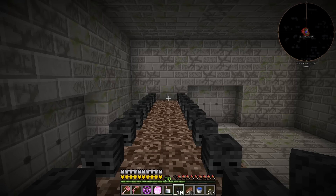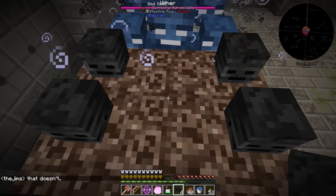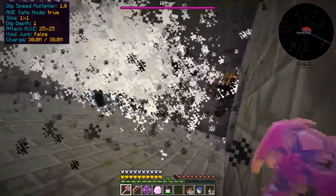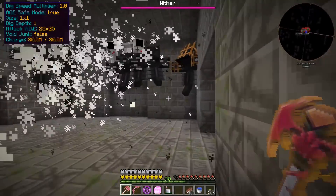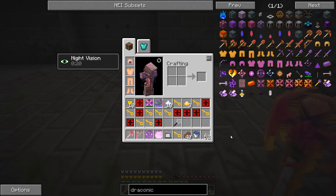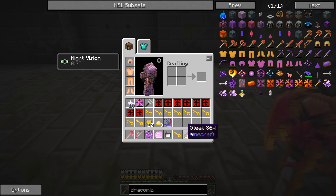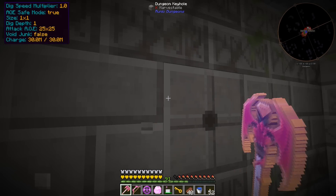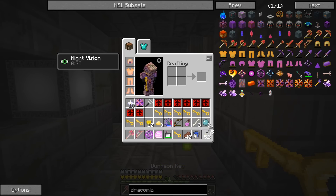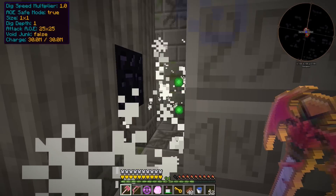With plus 80 attack damage we have to try this again. Let's do this before these guys explode and break my soul sand and skulls. I'm very curious how this is going to go with our Draconic Staff of Power with a 25x25 range and plus 80 attack damage - I'm going to hit everybody in this room. That is crazy! We have all the stuff back. We got 10 stars, a bunch of these keys, and 10 of the yellow hearts. I killed things through the wall with this!